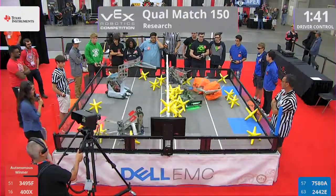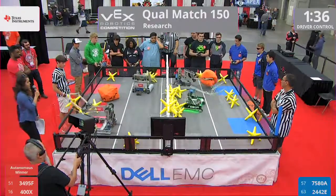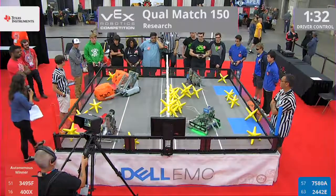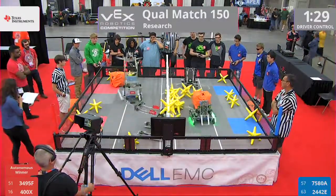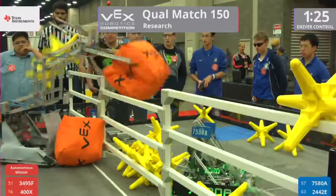There is just a mess of stars and cubes over on the blue side. That's 75 ADA sending that cube over to the red side. Both cubes over on the red side. We should probably meet our teams. On the red side, we have 3495 Def, Minecraft, and 400X Magic.